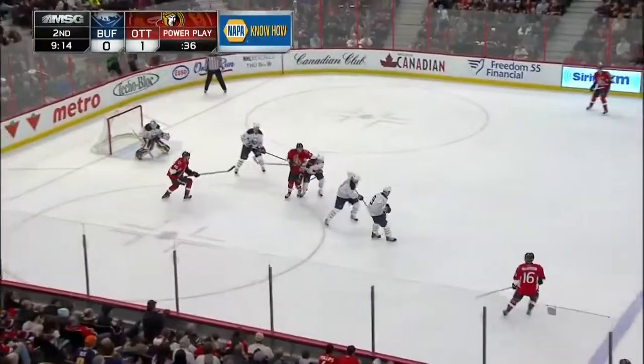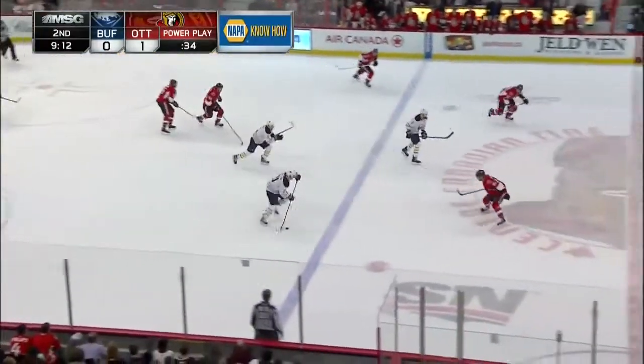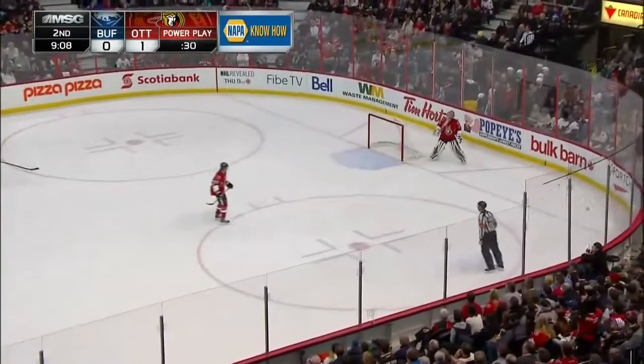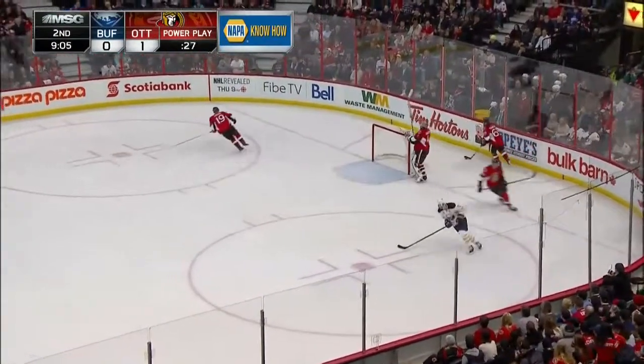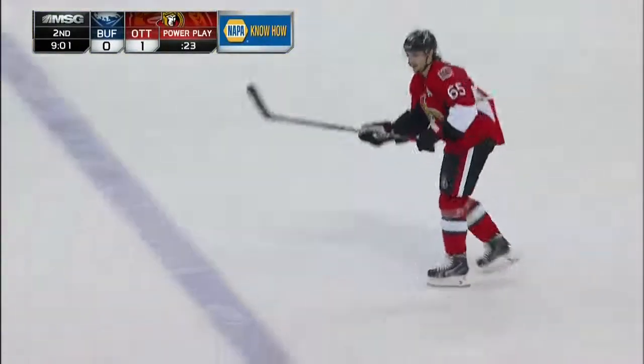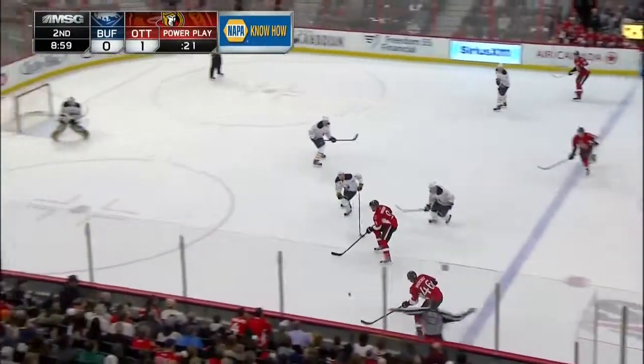Here come Ottawa this time, left wing in. Bobby Ryan top of the circle where he's clogged up. Sabres now will bring it back. Stafford needs a change, he'll get to the line and shoot it into the Ottawa zone. Buffalo do get the change they needed. Steve Ott out on the ice as usual, killing the rest of this penalty.